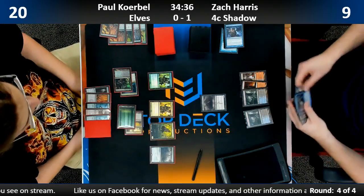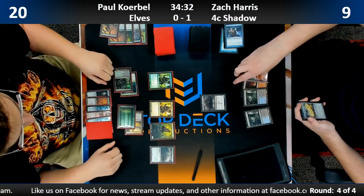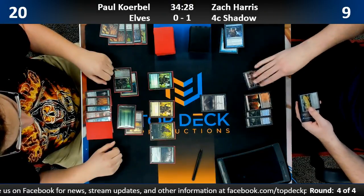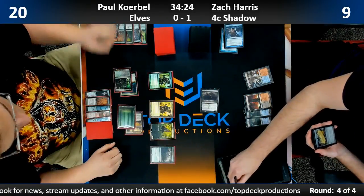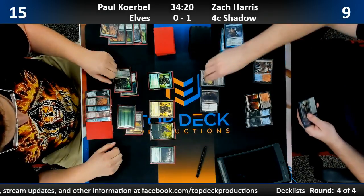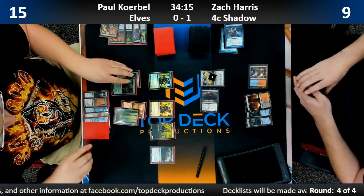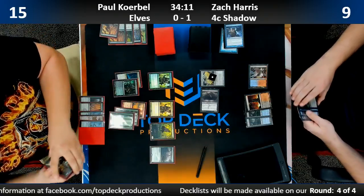Zach gets in for damage. He's going to crack the Explosives to kill the Shapers' Sanctuary and Azusa. I like that. Paul wants to go long and grind — that's nine cards in his hand now, more cards than Zach.